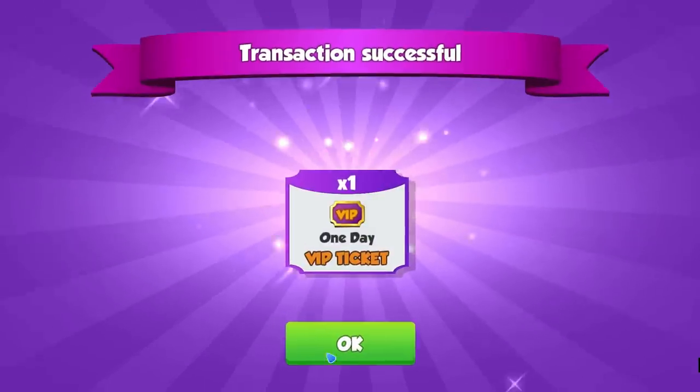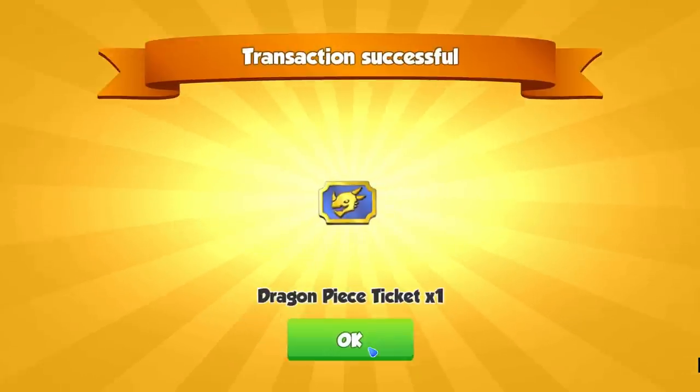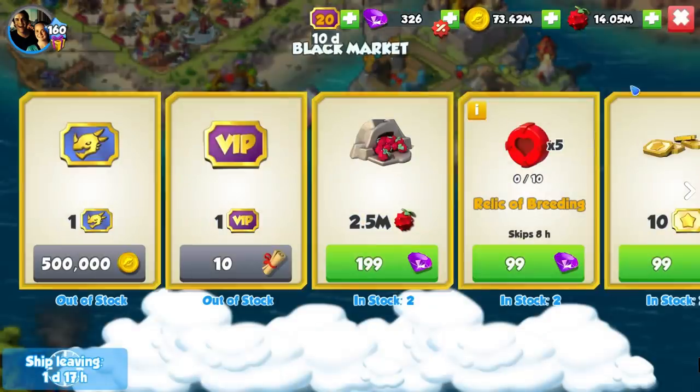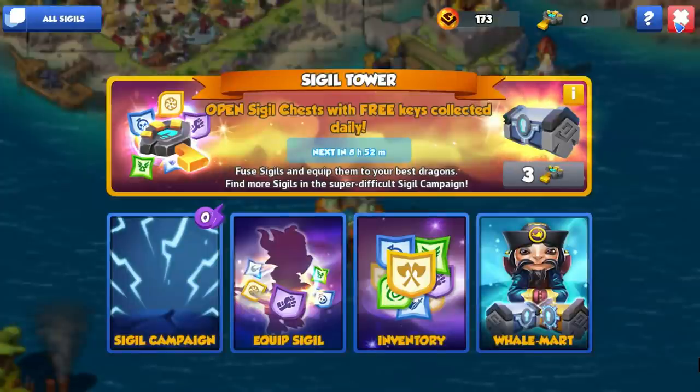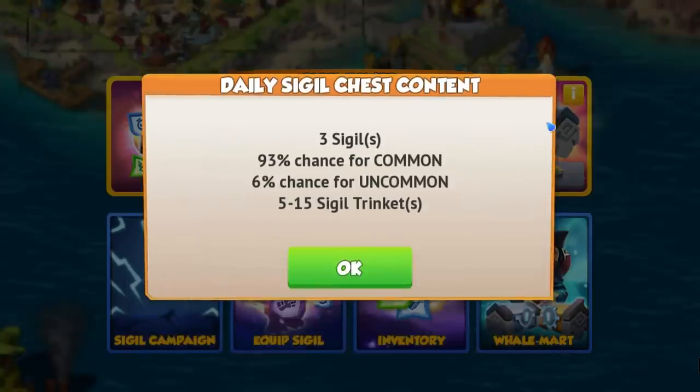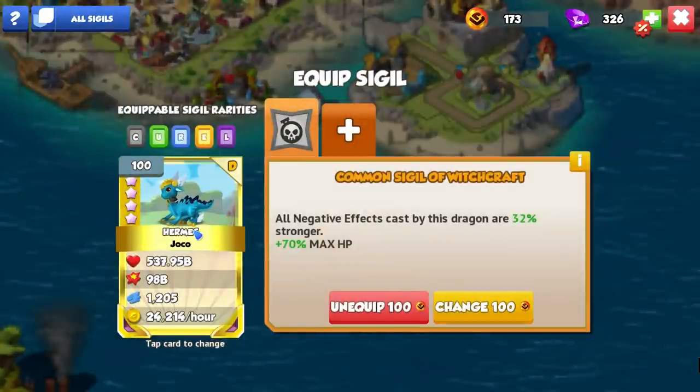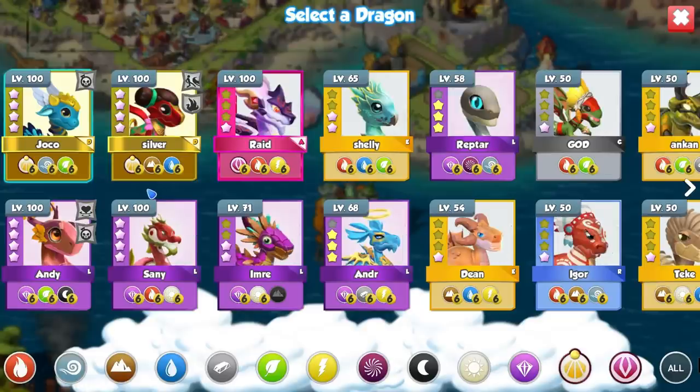VIP tickets for scrolls? Yes please. Dragon Peas tickets? Yes please. Those were two pretty good deals in the Walmart, but the rest are just gem deals, so I don't care about them. I guess we'll go and equip the other sigil to our Hermes dragon, to our lantern dragon.